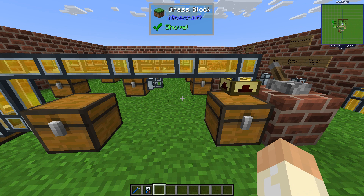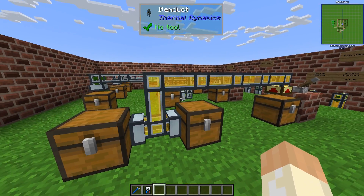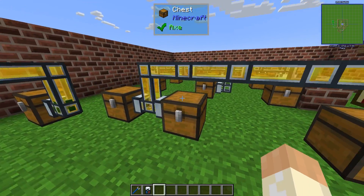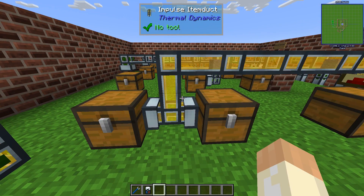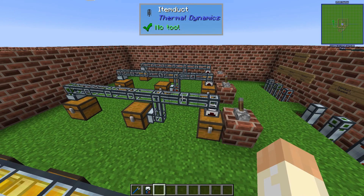It's not only distance that can affect where items end up. The servos, if you go high enough with the tiers, you can actually change where they should go. Nearest first is of course the first chest, or you can go farthest first, random chests, or round robin. If we turn round robin on, it will take turns going left and right. Nearest first goes to the closest chest, and farthest first should go left instead. I've covered the impulse item ducts here as well — they are much faster than the normal item ducts.